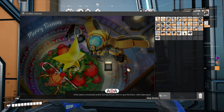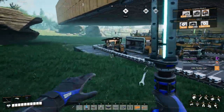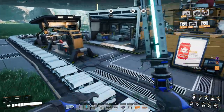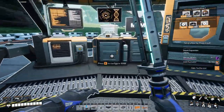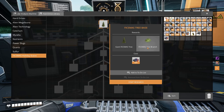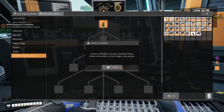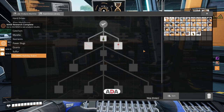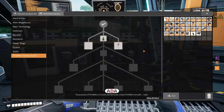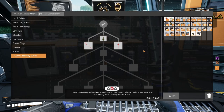If this seems convoluted and or boring, and you wish to quit the event, I will understand. Our first day for the advent calendar is done - let's go put our stuff into the MAM. Fixmas holiday event. Giant Fixmas tree and tree branches. The purpose of Fixmas is to build and decorate a giant Fixmas tree with style. The Fixmas category has been added to your build menu.